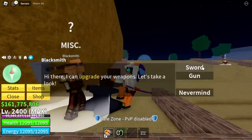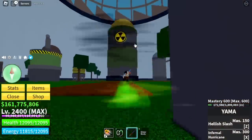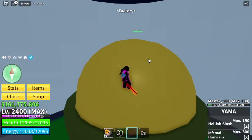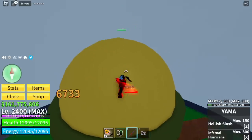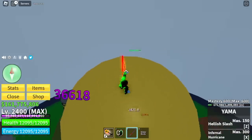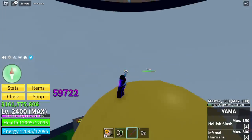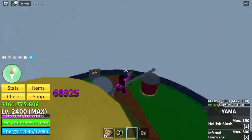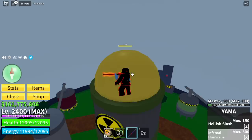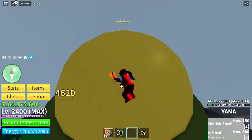Moving on — next up and our final sword: the Yama sword. Same materials for upgrading, plus 10% increased damage. For the M1, 1,902. With Haki, 2,228. Not bad, but again the M1 will launch you forward — almost the same as Tushita. This sword is also important in order to unlock the Cursed Dual Katana, so you need both Tushita and Yama. Final damage: 87,000. For the skills, Infernal Hurricane and Hellish Slash — total damage is around 8,000.